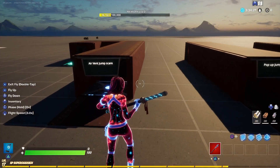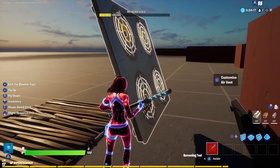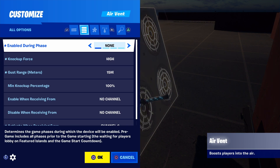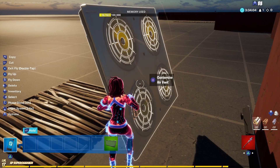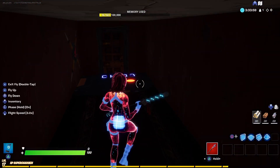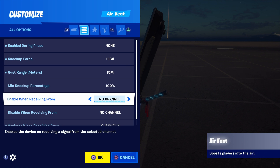The first jumpscare we have is the air vent. For the air vent you're obviously going to have it behind a wall, angled just like this. For the settings you're going to have 'enable during phase' on none, 'gust range' on 15, and you're going to have it activated on a certain trigger — I've got mine on channel 6. Then you're going to have a trigger next to the wall, again on channel 6. For the second method the settings are exactly the same, just activated on a different channel.